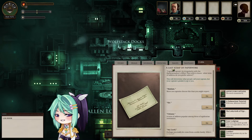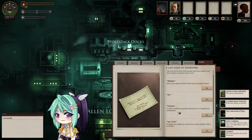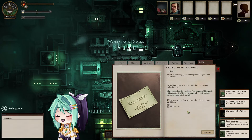We are not done creating the captain yet. A last scrap of paperwork — they wish to know what term of address you prefer ashore. This will determine what people call your captain, but your captain's gender is up to you. I can be called Madam, My Lord, My Lady — those sound very pretentious. Citizen is a term of address popular among those of egalitarian sentiments. Citizen Maxine or Madam Maxine... Madam Maxine I don't like. Citizen then — perhaps you're some sort of rabble-rousing enthusiast.